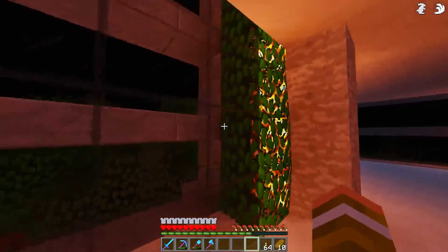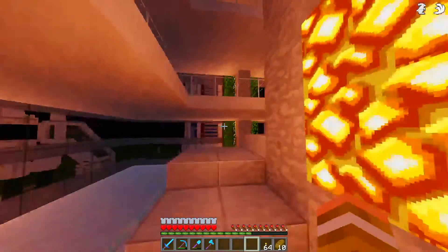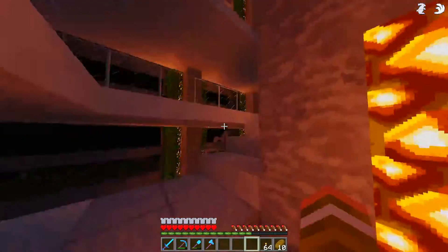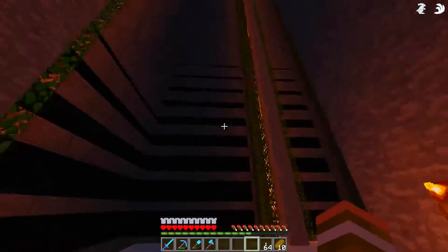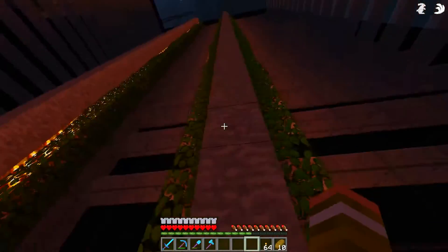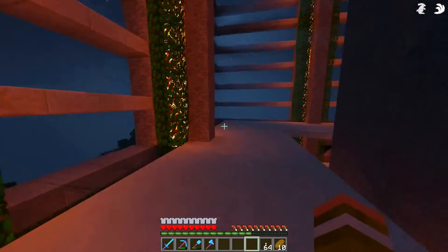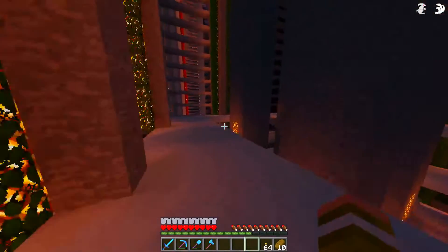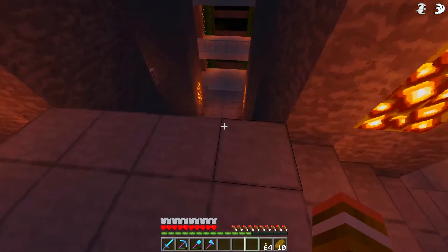I put some leaves on the side too, and it goes up sort of like this. The stairs have two different paths and then there's a big one through the middle, there's glass to hold your fall. That's all I've got so far — I've still got much to add, this takes a lot of glass. I've gone through so many stacks of stone, glass, all that stuff. This is still a work in progress.